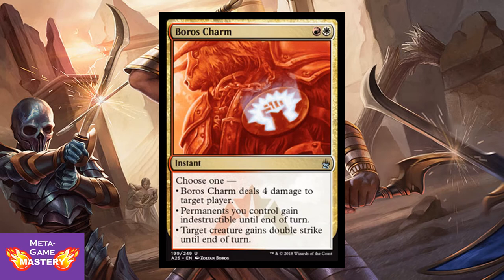They finally did it — they reprinted the best charm of all time, Boros Charm. That's right, it's red-white, instant, choose one: Boros Charm deals 4 damage to target player, or permanents you control gain indestructible until end of turn, or target creature gains double strike until end of turn. So much value on one card. This thing is fantastic.